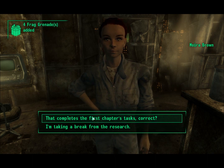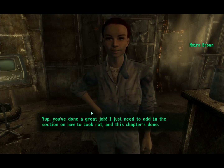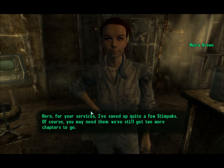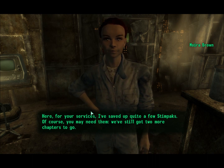Did I complete the first chapter's task, correct? Yep, you've done a great job. I just need to add in this section on how to cook rat and this chapter's done. Here, for your services, I've saved up quite a few stim packs. Of course, you may need them — we've still got two more chapters to go.